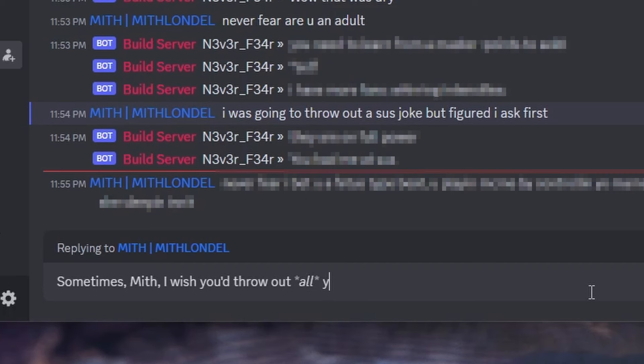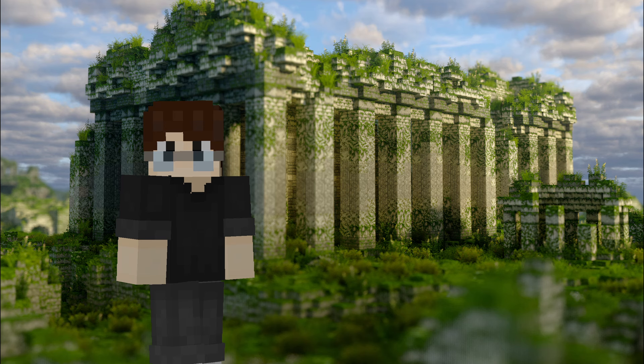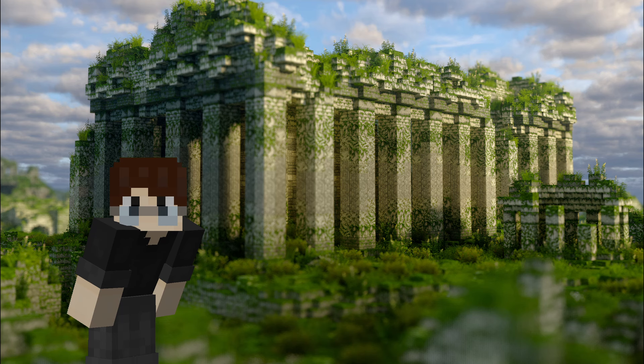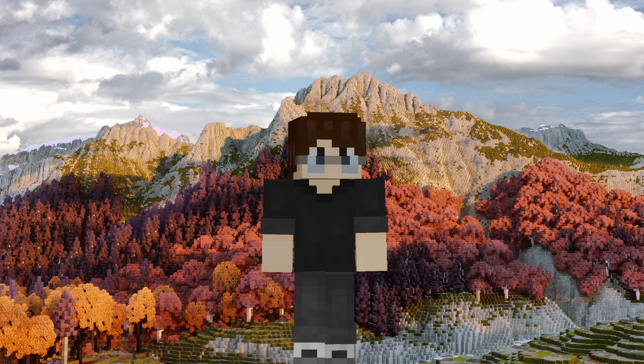Perhaps you're a bit indecisive and can't pick a shader to use. Hey, no worries, cause I love telling people what to do. For beginners just getting started with shaders, it's hard to go wrong with shaders like Complementary and Photon for their ease of use and general compatibility. If you're looking for a less demanding shader, check out Dr. Destin's Minecraft shader and Makeup Ultra Fast. If you're rather shader-savvy, you're looking for more advanced shaders like Bliss and Kappa. I personally stick to Bliss shaders, but the choice is ultimately up to you.